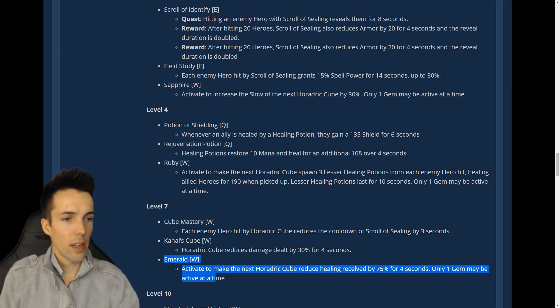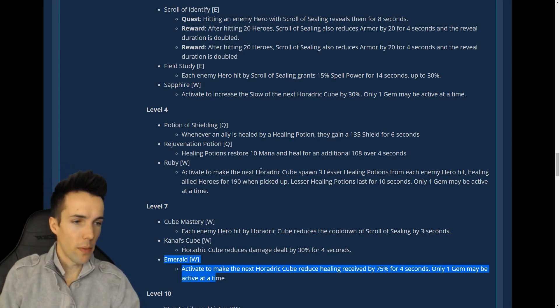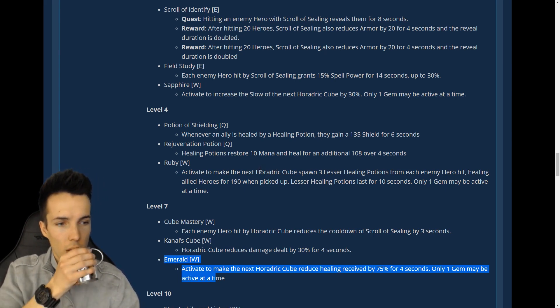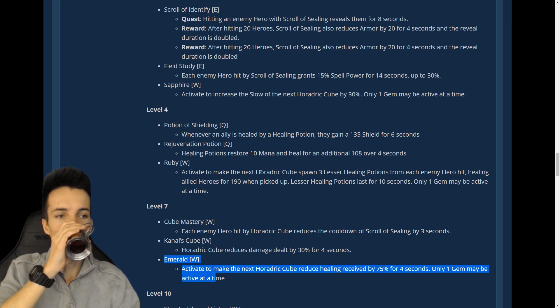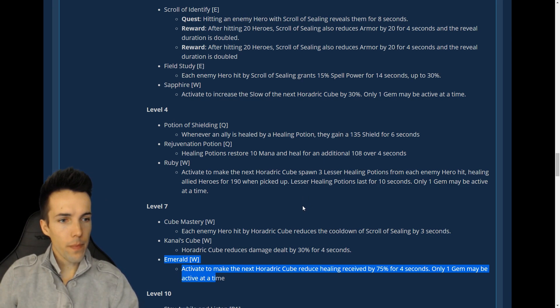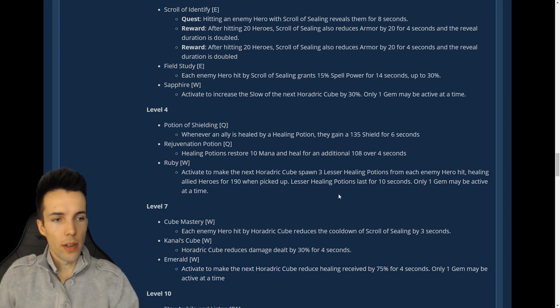They give you the option to be more flexible and they don't want to go Lunara quadruple wisp talent at level four. Let's keep an open mind — I'm just trying to guess how it's going to pan out. The cubes also have a cooldown so you can't always use a gem with every cube.